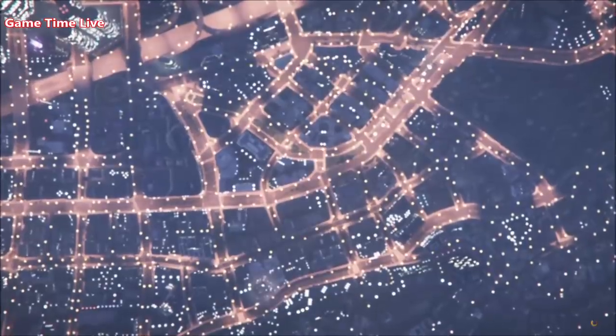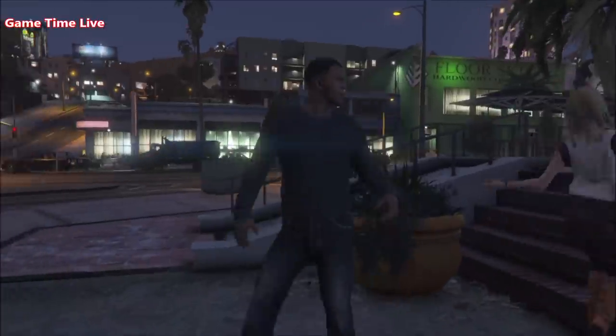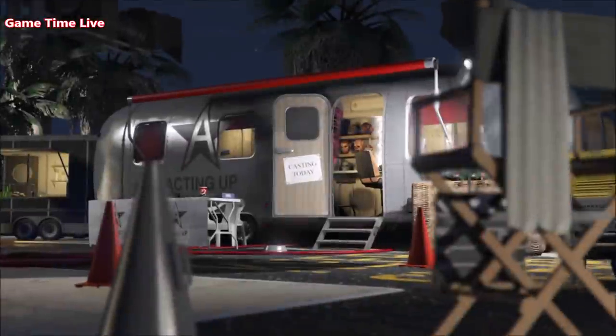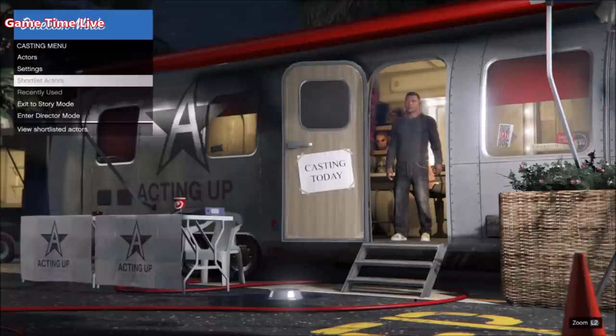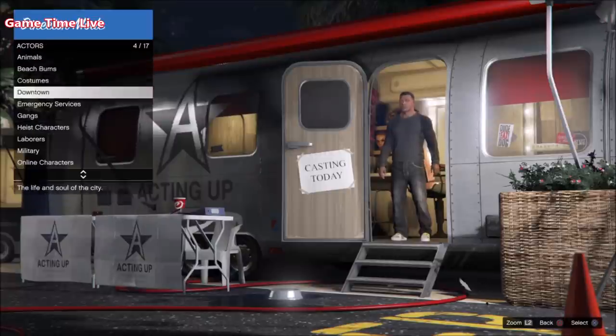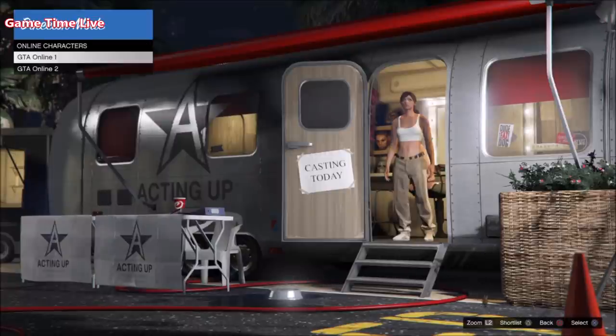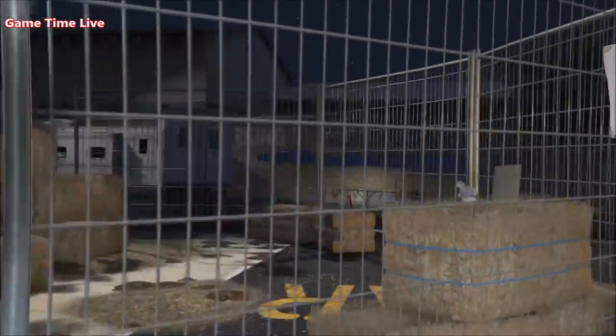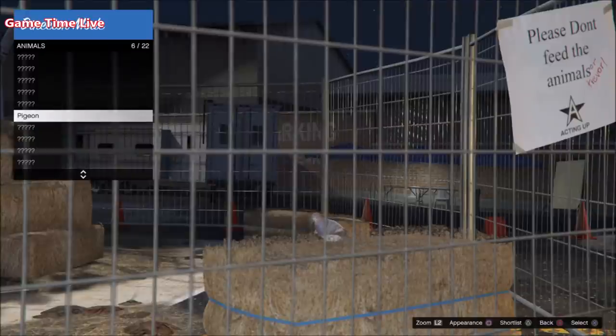Once you're in Creator, go over to 'Exit to GTA 5.' Now here in single player, hold down your touchpad and go straight inside Director Mode. Inside Director Mode, check if your shortlisted actors are empty. If they are not empty, press Triangle to remove anything there. Once your shortlisted actors is empty, go to Actors, then Online Characters, and shortlist your female character — can be slot number one or slot number two. Then go to Animals and shortlist any bird you have. If you do not see a bird, eat an air peyote plant to unlock one — I will leave a video link in the description.